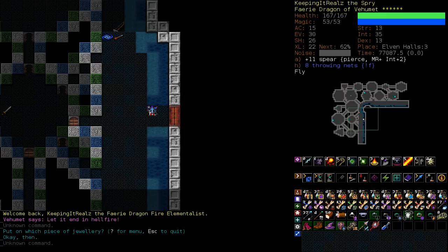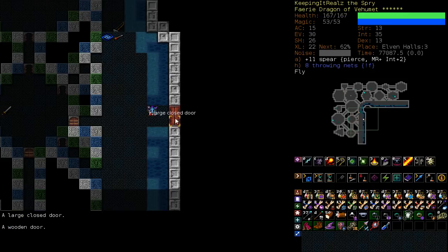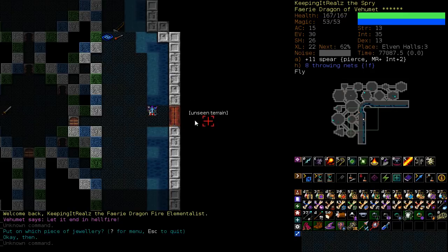We're currently standing outside the door into the main vault of Elf 3. It's a very scary place to be. I happen to know that we can walk through this door — it's okay — because there are more doors inside. How about I show you?